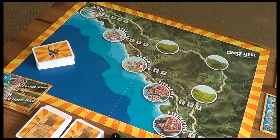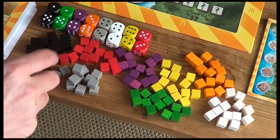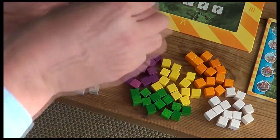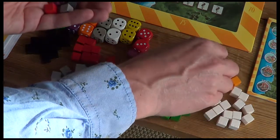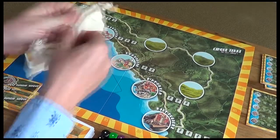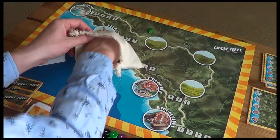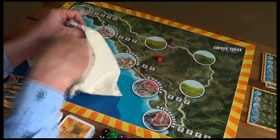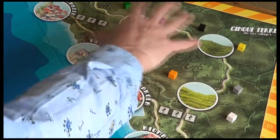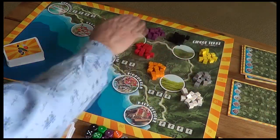The first thing we need to do is populate these fields — there are eight fields to fill. To do so we use eight different colored cubes, one of each, representing different types of crops: black for olives, mushrooms, tomatoes, grapes, courgettes, lemons, oranges, and garlic. We place these in a bag to randomize them, then draw one for each field. Once we've picked which field grows which crop, we fill those fields with the remaining cubes. In a two-player game there are 13 cubes in each field.